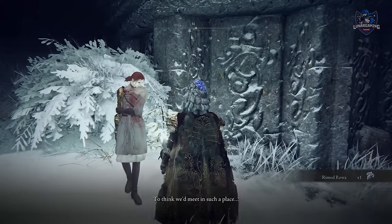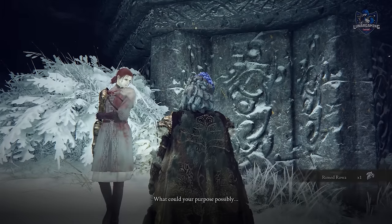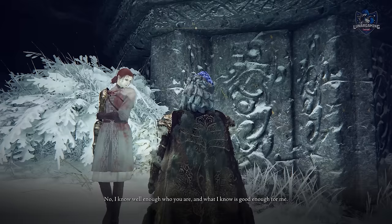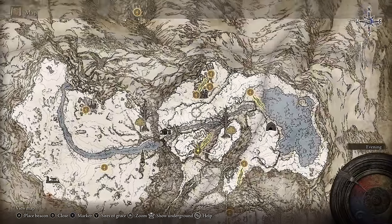She moves from here to the Haligtree. To access the Haligtree you're going to have to find the two secret medallions — one of them is in the Village of the Albinaurics and the other is in Castle Sol after defeating Commander Niall. I have videos in the description of how to reach them.